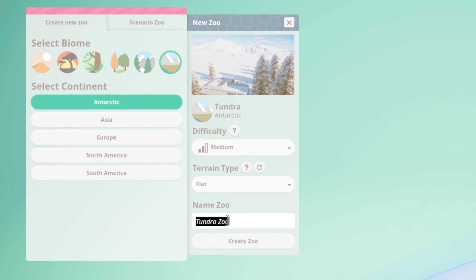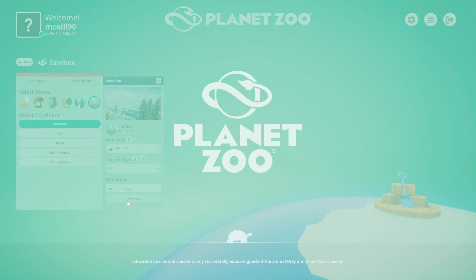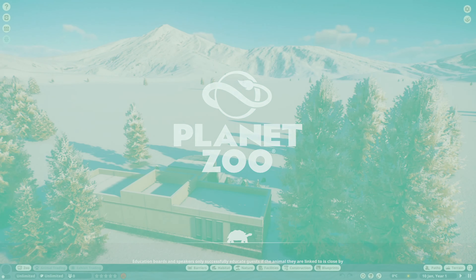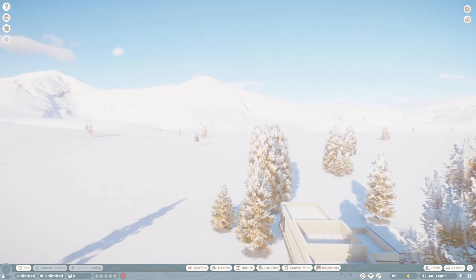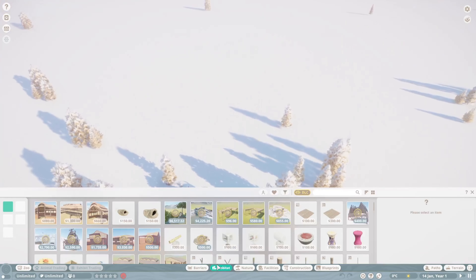Tundra zoo — name it 'me and the fans.' There we go, now let's get into it. Where are we? Just out in the middle of somewhere weird I guess. Let's start building.